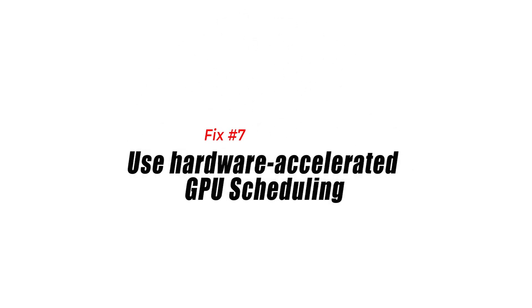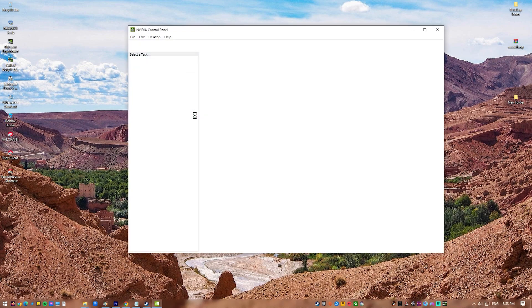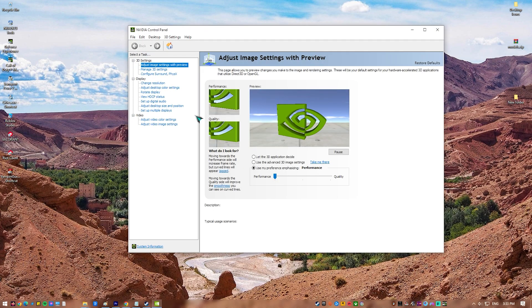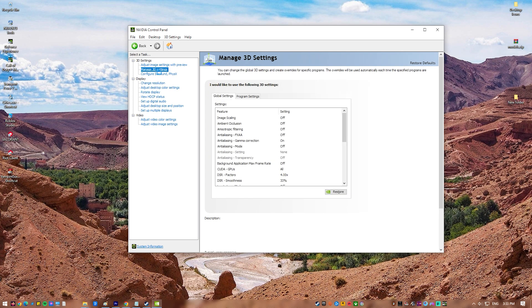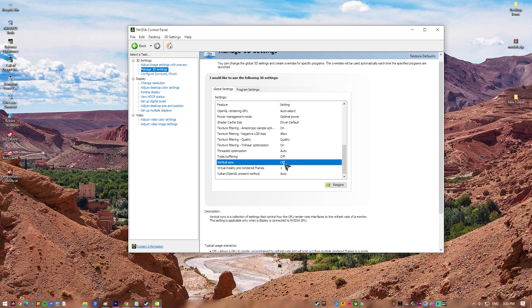Fix seven: Use hardware accelerated GPU scheduling. Hardware accelerated GPU scheduling is a Windows feature designed to boost the performance of a computer. This feature has had a mixed reaction from users over the years, so turning it on depends on the result on your PC. Enabling this feature can be a recommended troubleshooting step if you're running out of options.